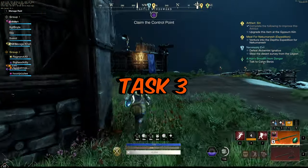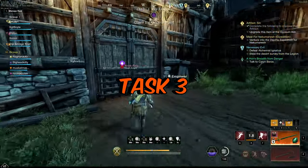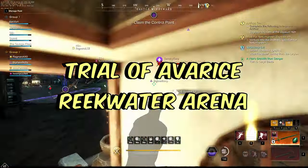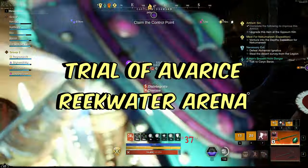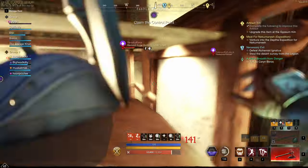The last task required for upgrading the artifact hatchet Sin is to complete the Trial of Average Arena, which is in Reekwater at the Eternal Pools. You might actually get lucky and get the Gilly's Gravity Gauntlet Artifact, which drops from this arena fight as well.